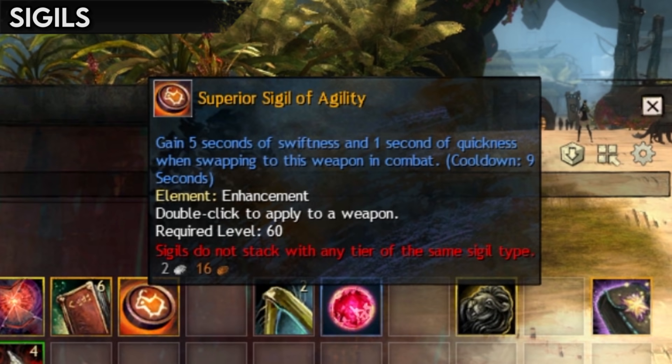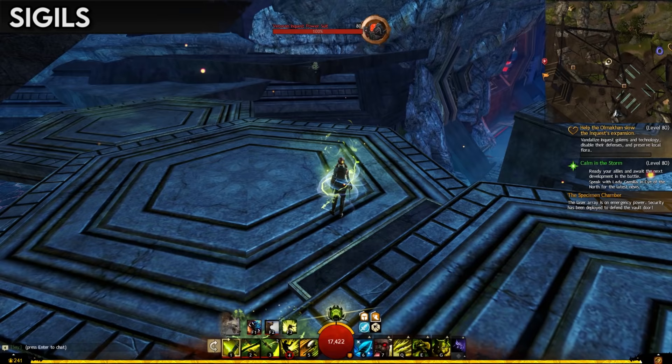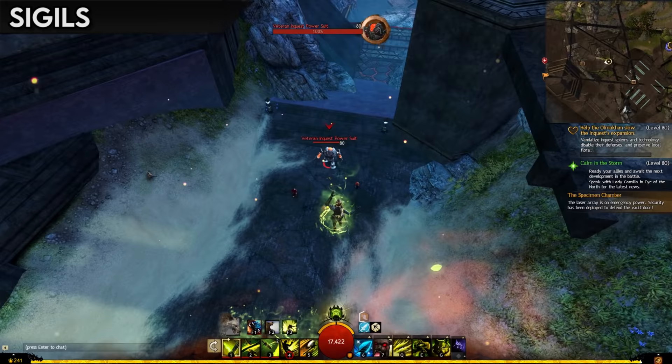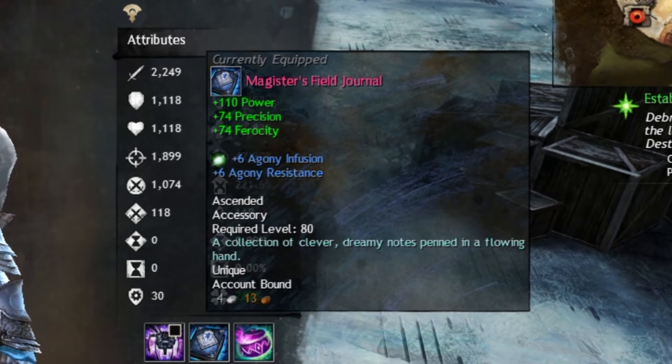Sigils, in addition to passive bonuses, also often trigger when you do something involving your weapons, like weapon swapping to that weapon set, landing a critical hit, or even interrupting your foes. Because of this, they add another layer of gameplay to how you handle yourself in combat, and while they can have quite subtle effects, sigils are a key part of optimizing your build and filling in weaknesses, just like runes.